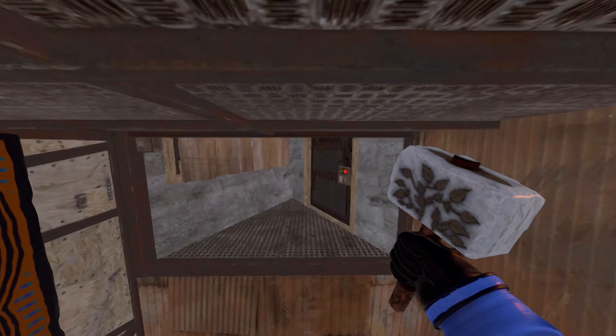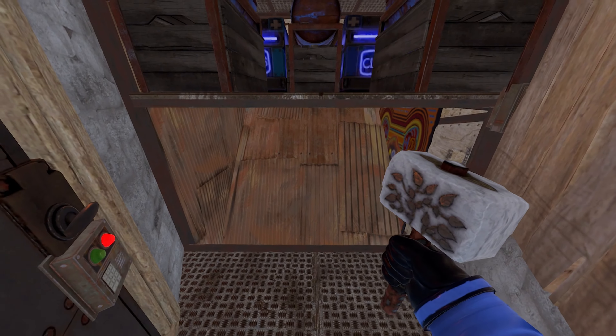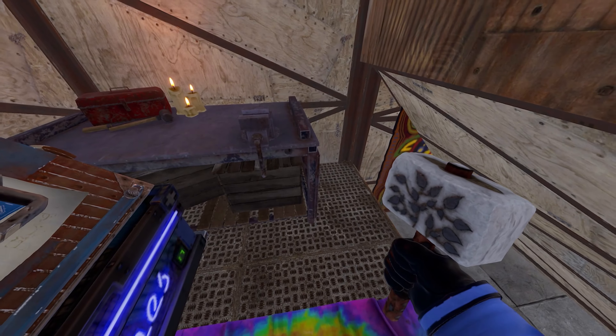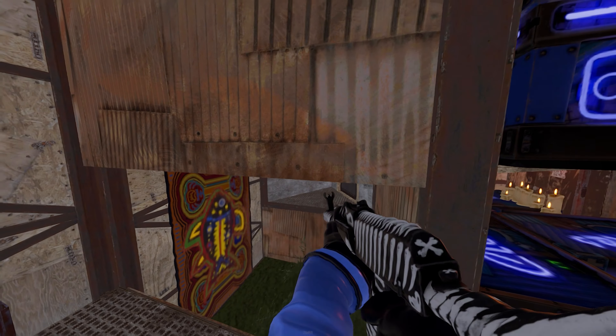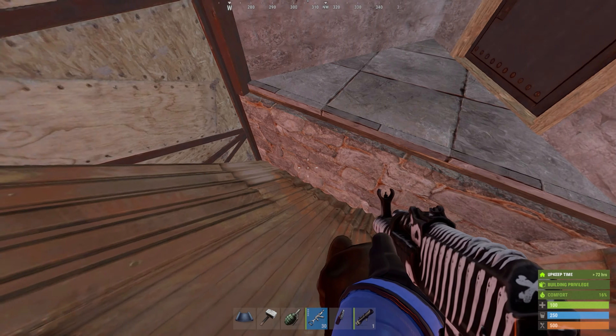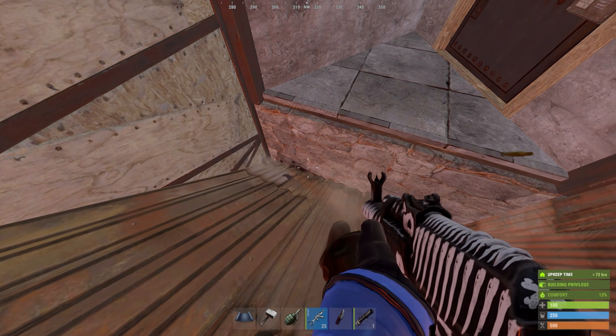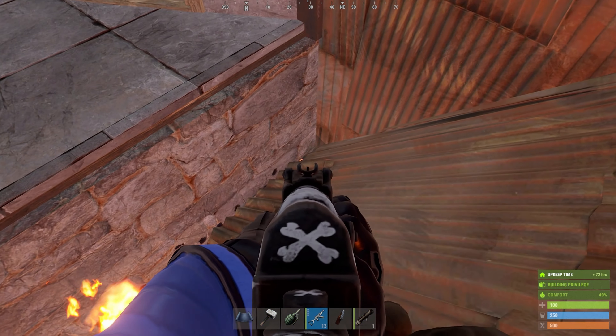So how we do it is we place a square foundation on the floor and then we place a roof tile and just upgrade that to whatever you want. The bunker works because the roof tile can't connect to any of the foundations around it. We can see from here that it's fully sealed off, and when you remove the foundation underneath the roof it should get rid of the bunker.